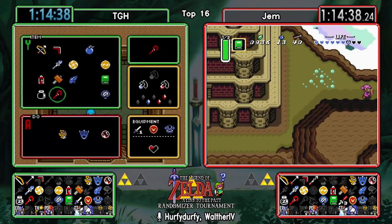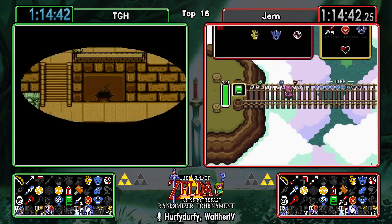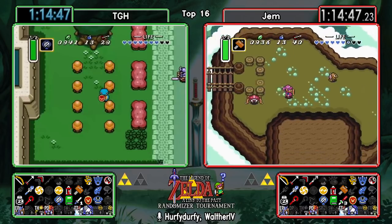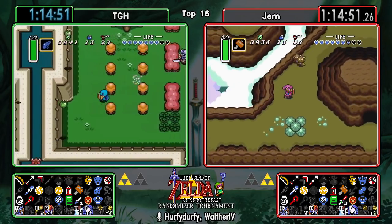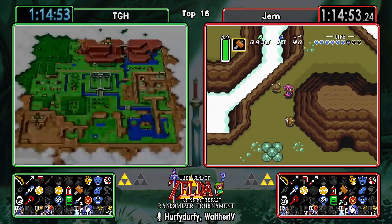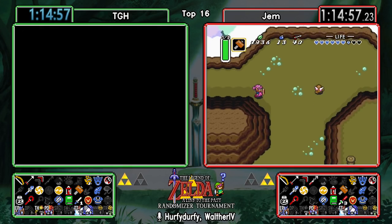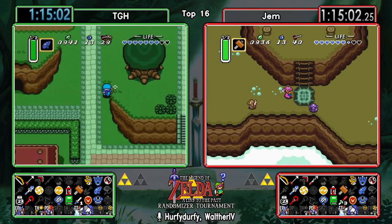So Hookshot for Gem - he is super happy about having that, not super happy about the timing of finding it. Do you think there's a possibility we might see a Turtle Rock dip here, after Skull Woods and Hookshot Cave, just to see if Fire Rod is in one of those early chests? Most of the time it's gonna be a very short trip if you don't have the Fire Rod.